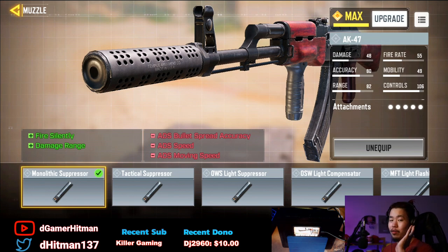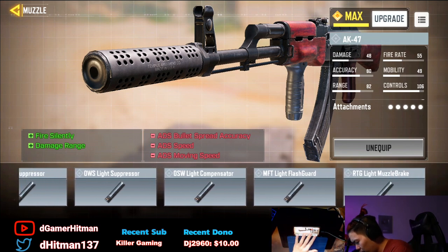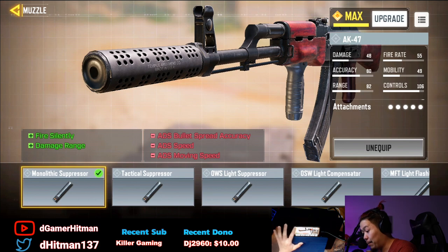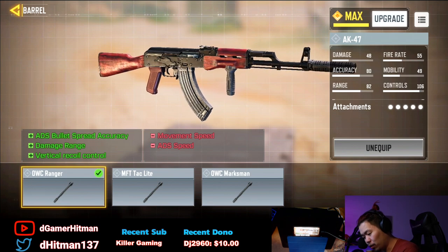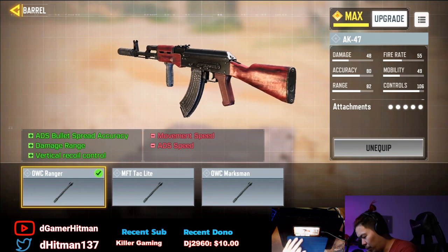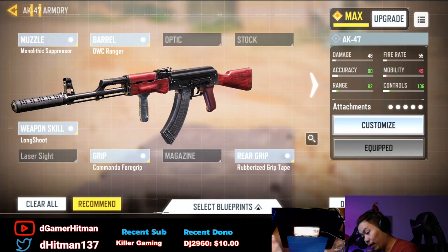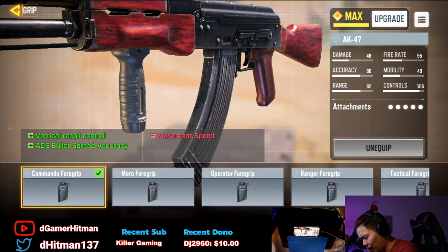You can also go with the lateral, but I wanted the damage boost, and I believe that's the only attachment with the range damage boost. Then we also have the barrel that increases vertical control, damage range, and ADS spread accuracy — the other two being very important. You could also go with the one that gives damage and lateral recoil control, but I find vertical recoil is a little bit better, so that's why we have those three as the main ones.